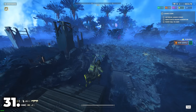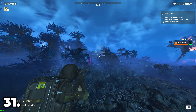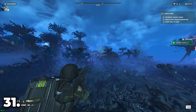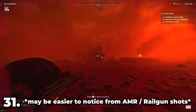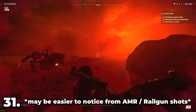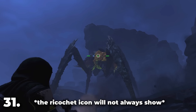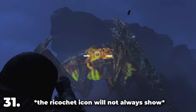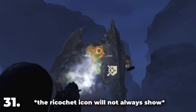When firing at armored targets, a key visual cue is that when you effectively damage an armored unit — for example, a Hulk — it will fire red sparks. It will not fire any sparks at all, or will fire blue sparks, when you are not hurting it. Against Bile Titans, notice the blue sparks when using a weapon that can't damage it.